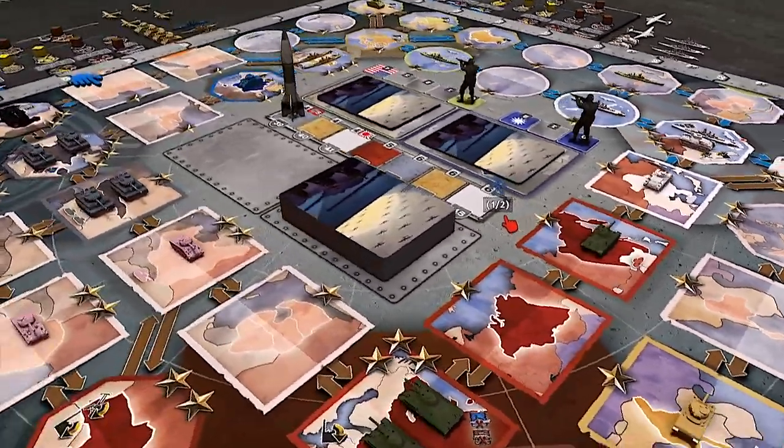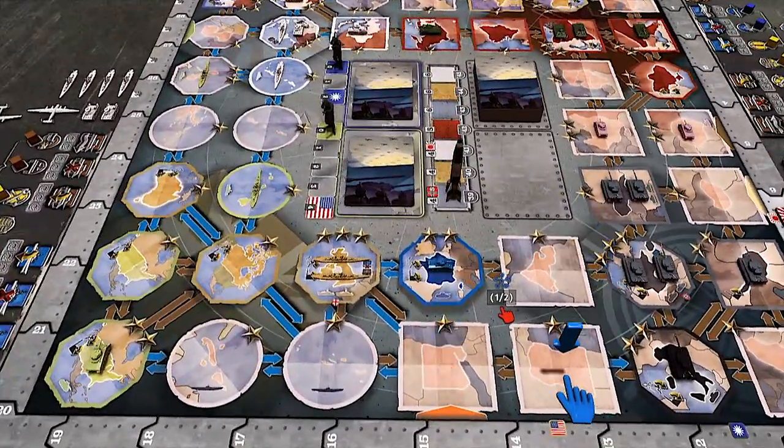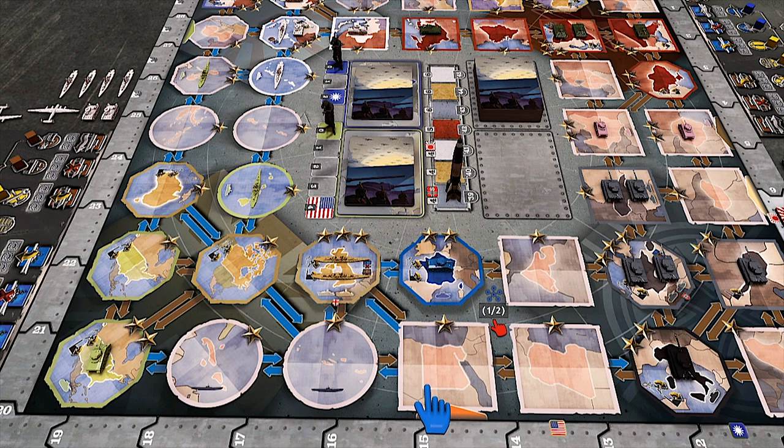Of course there are some minor issues for some people — for example, here you have Egypt and here you have Libya, which should be opposite geographically. But for the sake of the game mechanic we keep it like that, to preserve the thematic sense: at the beginning of World War II Egypt was strongly connected to the UK, and in the later years the invasion of Italy started in Libya. It's not geographically precise, but it's cooler to have this thematic sense. It's the level of abstraction you need to lay the board out and have the tactics play correctly.